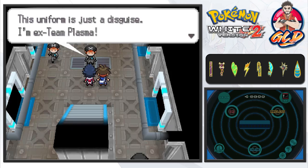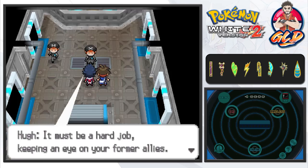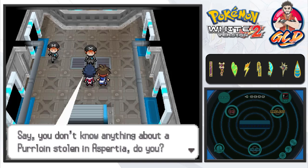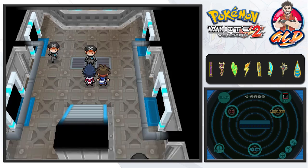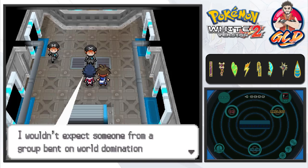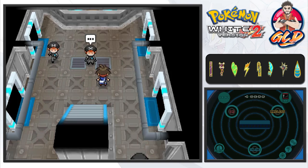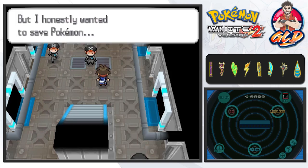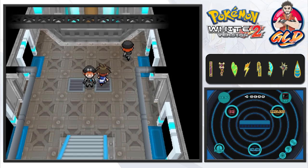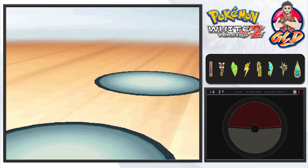Wait — no need to be suspicious! 'This uniform is just a disguise — I'm an ex-Team Plasma member. What I am now is a spy, to guard against anything bad they might cook up.' 'It must be a hard job keeping an eye on your former allies. Do you know anything about a Purrloin stolen in Aspertia?' 'I don't know anything about that.' 'I wouldn't expect someone from a group bent on world domination to be quick on the uptake.' 'But I honestly wanted to save Pokemon!'